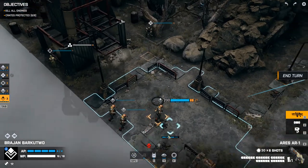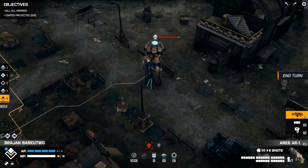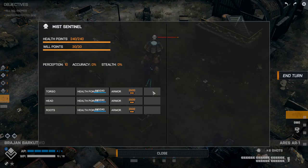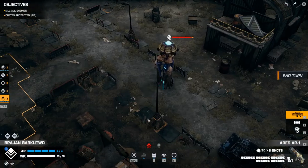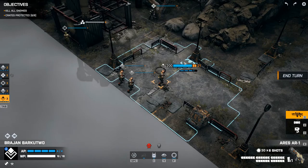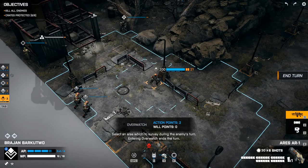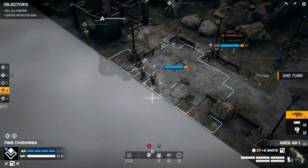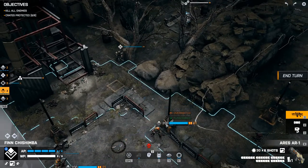What is that? A mist sentinel — okay. Those need to go down and they need to go down quick. I think we'll overwatch this time. Where can you get to?